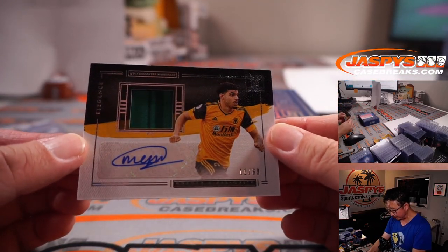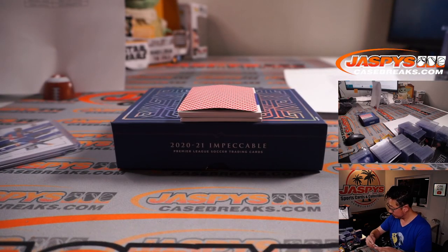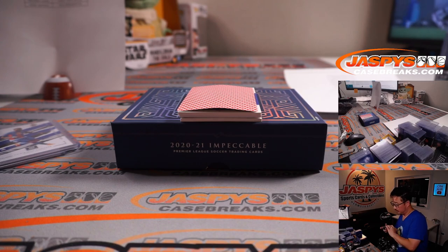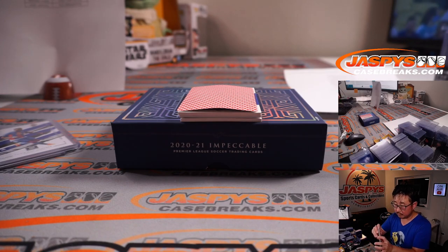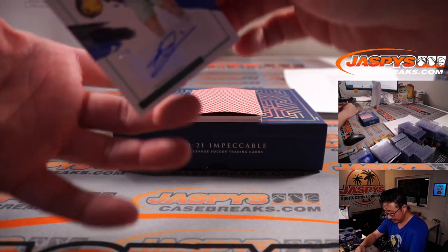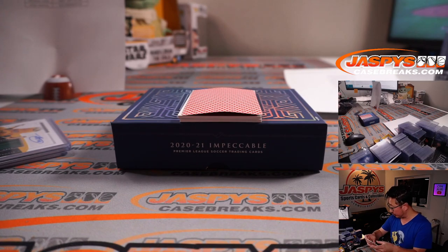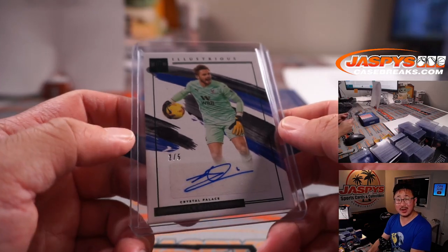Jersey and autograph — Morgan Gibbs-White, 11 out of 60, for Wolves. Victor with Wolverhampton gets that one. Next is 2 out of 5, that's Jack Butlin — Illustrious autograph for Crystal Palace. Out of fives and under, we get the world-famous train whistle. Crystal Palace — that's for Nick L.